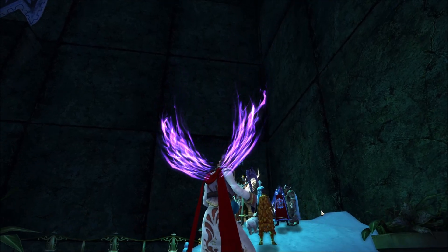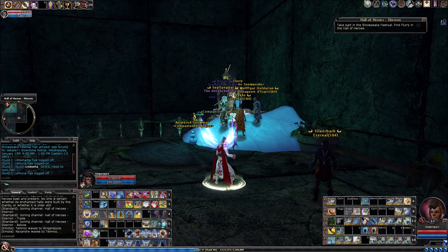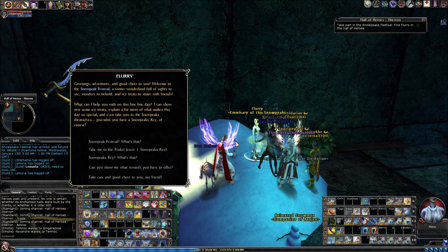I'm here in the Hall of Heroes and you're going to see this snow mound in the corner. I'm on the upper floor and you're going to want to talk to Flurry here — she's the entrance to the challenge. This is a challenge you can do solo or with a party, and there are lots of rewards.